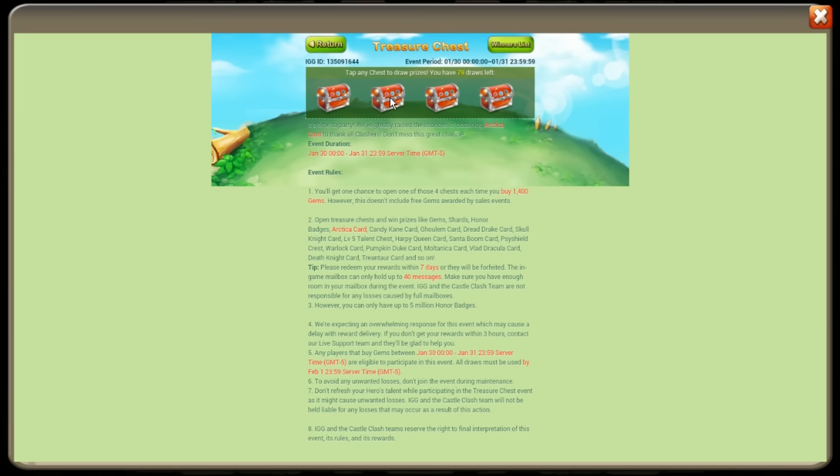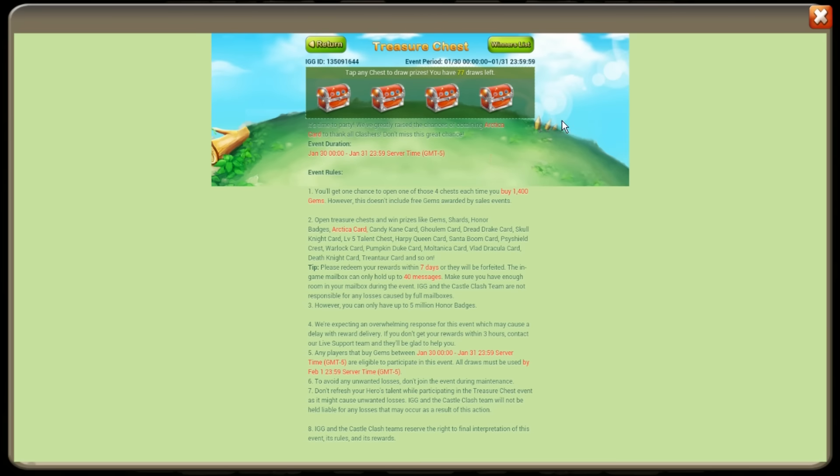40 shards, 150 gems — he clearly does not need any more gems. We got a Death Knight card — that is probably the most common hero to get. A Santa Boom — okay, we're hitting up here with the heroes, keep it going. Let me see that Arctica! 100 gems — it's alright, we still got 75 draws left. 70 shards, honor badges — he probably can do without. Just keep giving me heroes. Death Knight again — we'll probably end up with five by the end of the video.